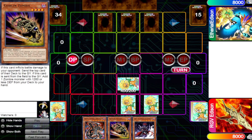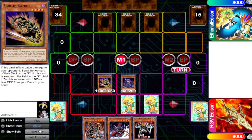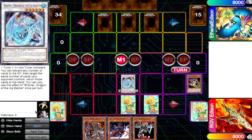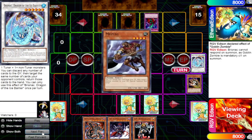In this scenario, after we draw for turn, we're going to Synchro Summon using this Goblin Zombie. We're going to go into Brionac. Because Goblin Zombie is mandatory Chainlink 1, we cannot respond to our opponent's Bottomless Trap Hole with Ignition priority from Brionac. As a result, our Brionac is banished and we get our search.